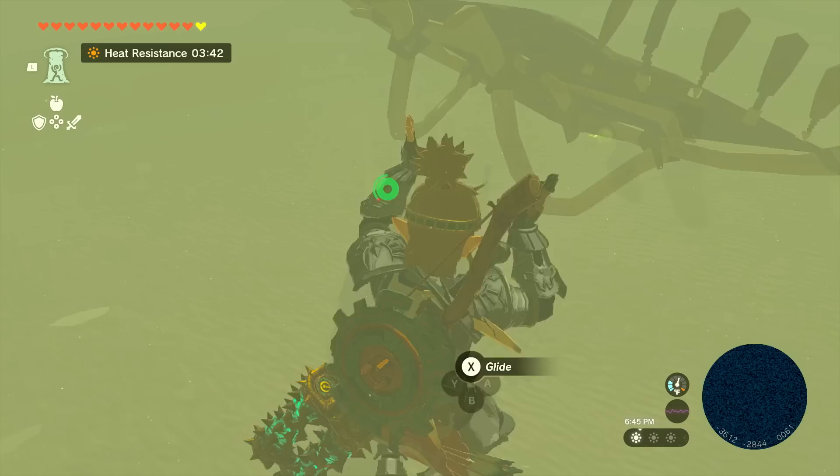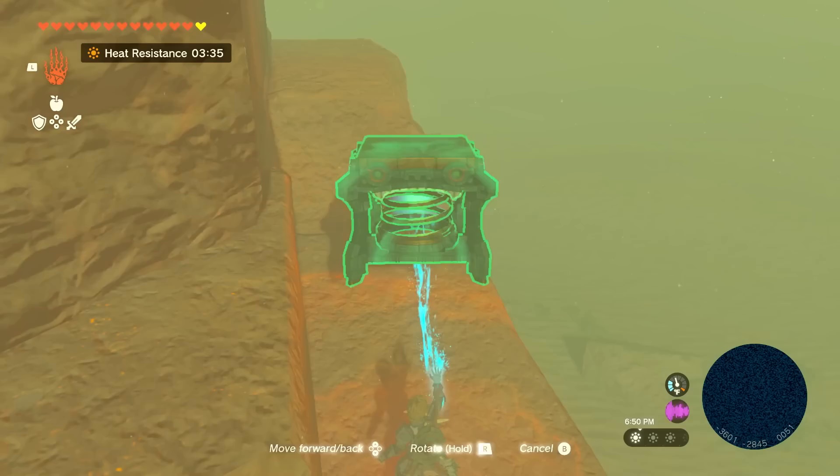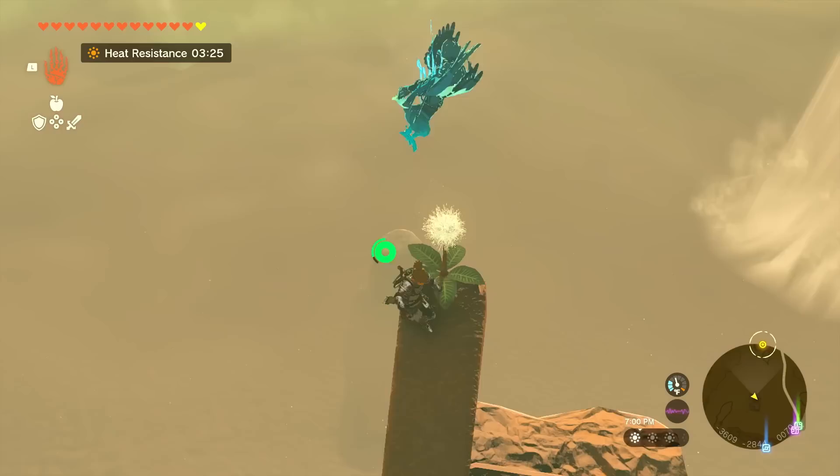Oh, is there a Korok seed here? Don't fall, Link. It's a spring cube thing. Let me use this to get myself up there — just like that — then hit it. Whee! We get a really good view of everything from up here. We're getting closer. Awesome.